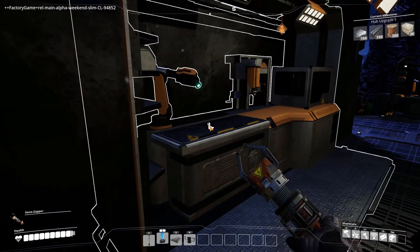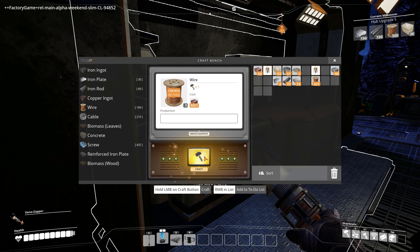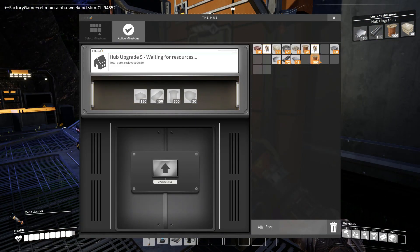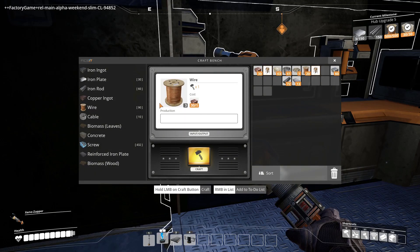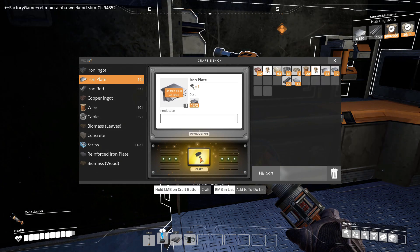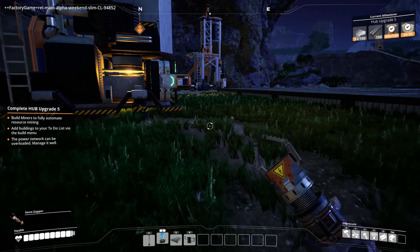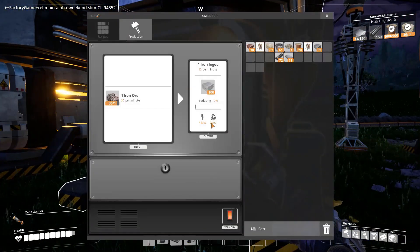The concrete is coming - it looks so cool on the belts. They've been good with the models on the materials that travel along the transport belts. These power plants need some love on the biomass - I'm refilling them now. I'm doing a big round of handcrafting to get the hub upgrade.